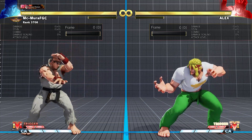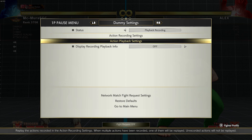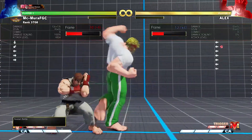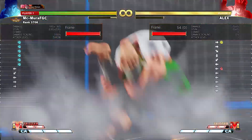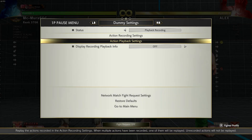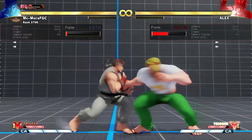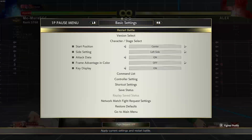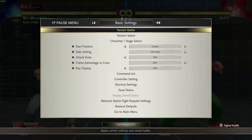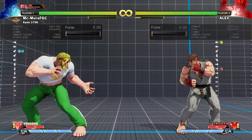So many players struggle when Alex is point blank applying his forward heavy punch pressure — it's the star of the show for Alex. It's plus four on block, so afterward he can command grab you if you try to mash. You can backdash to escape the grab, but the issue is that backdashing gets hit by the standing medium punch grounded, and backdashing again gets crush countered. There is considerable risk to backdashing.